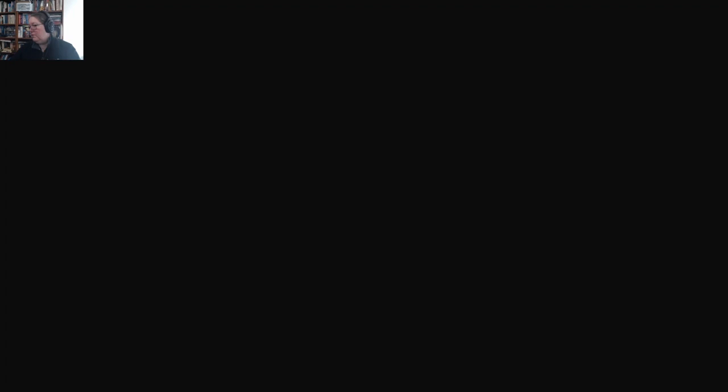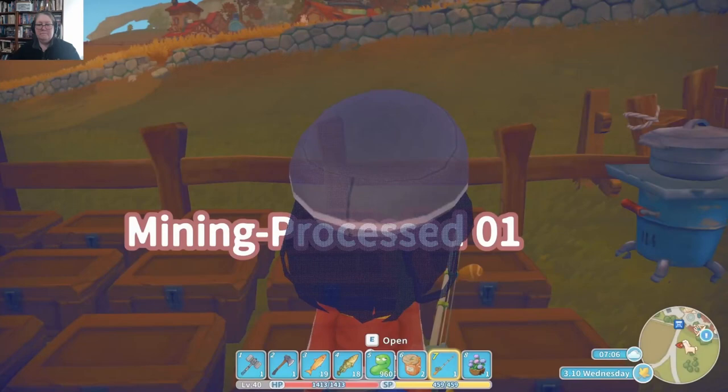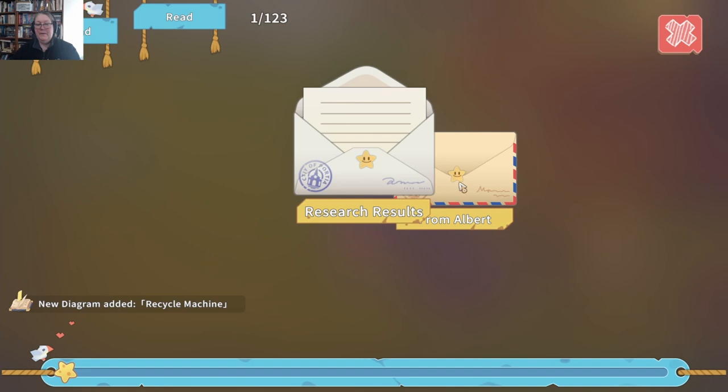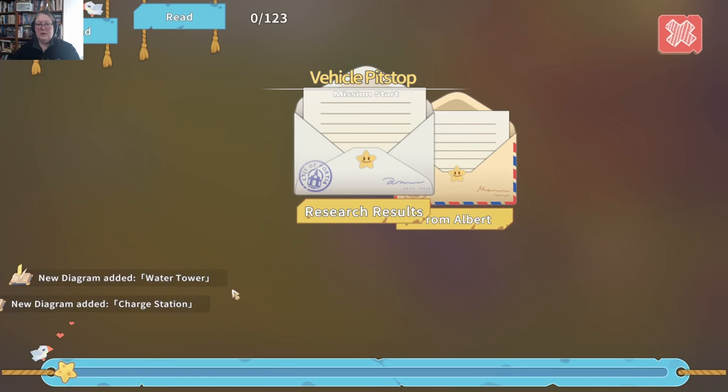We have one more day of Portia in this episode. If you're enjoying it please hit like, if you want to see more hit subscribe. Let's see what our fish are worth. We have mail — oh, an important letter! Research results: a recycling machine! And from Albert: "Hey Raven, how are you doing? We're in need of a water tower and a charge station for our vehicle pit stop. Can you build one and install it? I've attached the diagrams." I would rather do it than let Higgins.